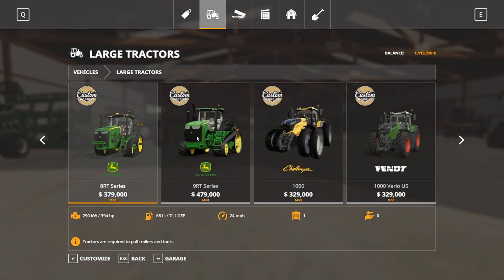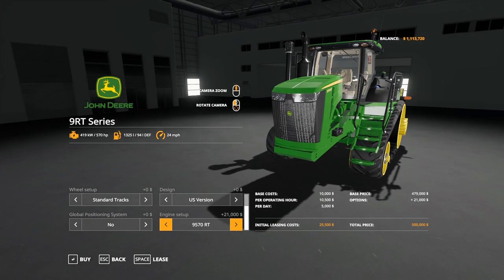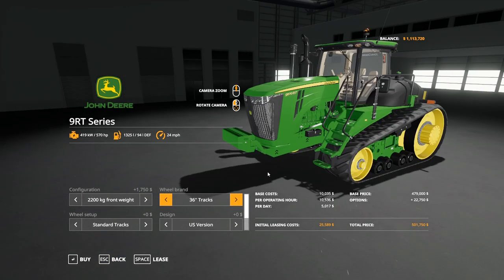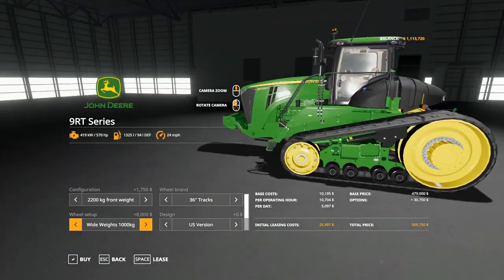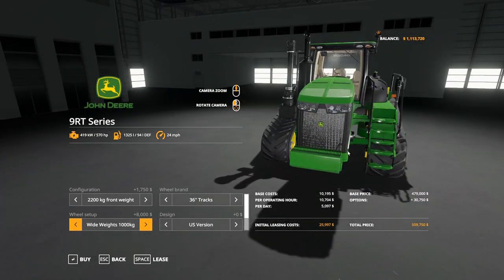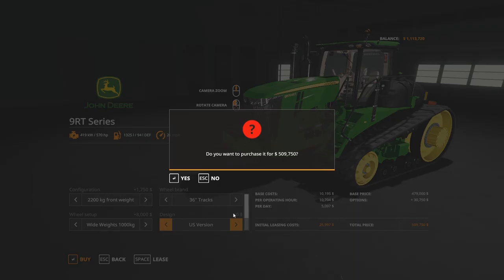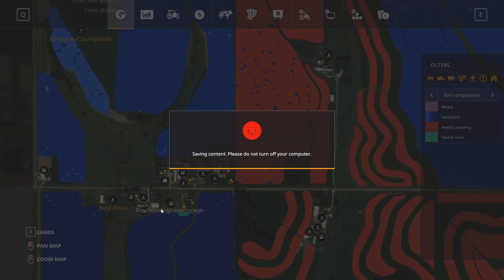We're going to get one more tractor here as well — wouldn't mind having two tractors. Yes everyone, the 9RT. We can bump it up to a 9520, or actually all the way up to 9570 — more horsepower the better, right? So we've got 2,200 pounds of front weight, 36-inch tracks, wide with weights. That looks like a good tillage tractor. We'll go with that — $500,000 for one, another $500,000 for the other.